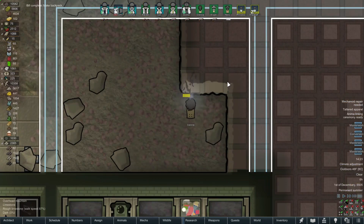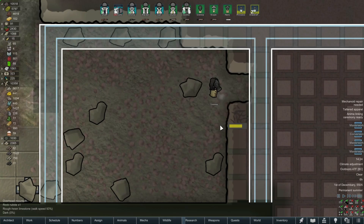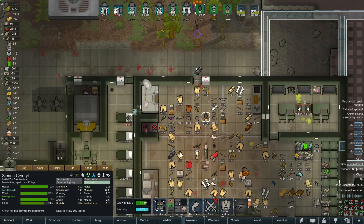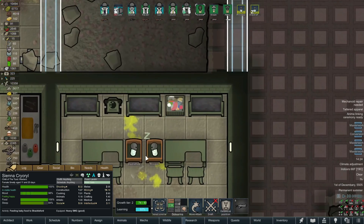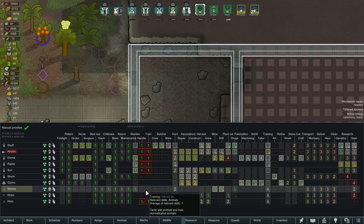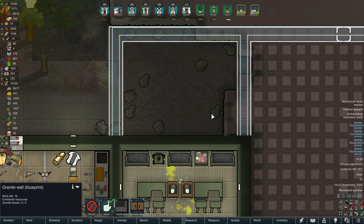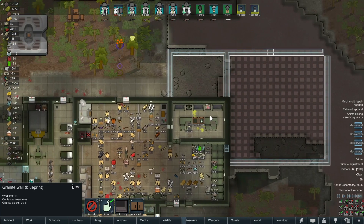This might be the very first prisoner we've released the entire series. Look at her go — little Sienna the waster, just don't tell her she's not a true waster. She's going quick — get back here, get to work! Oh, she's feeding baby food to Shackleford. Poor Shackleford. At some point I don't know if we really need her doing child care, but there's only four people total including her, so we'll let her keep going.